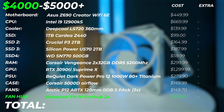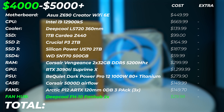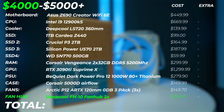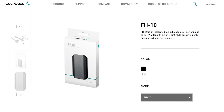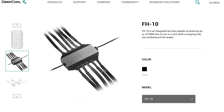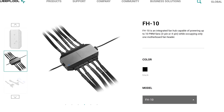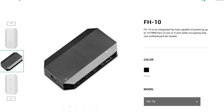You might also need some fan hubs. I've added optional Deepcool FH10 fan hubs, which cost around $15 each. That helps you manage all the fans because with nine fans in the system, you don't have enough headers on the motherboard and need to link them together. The Arctic fans can also be daisy-chained together, which is a great feature.